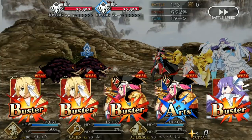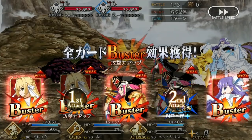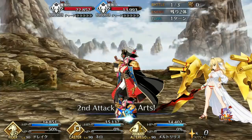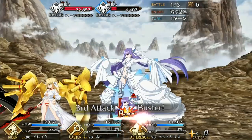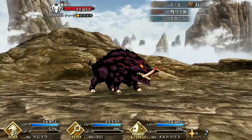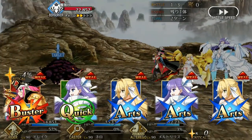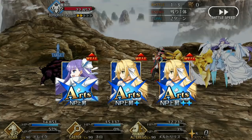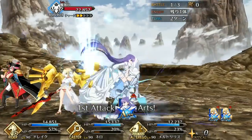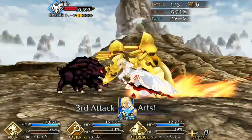Hey guys, Soberoni of G&A Reviews here with another Servant Spotlight, this time for Drake herself. As always, we'll be examining her stats and skills, as well as going over pointers on how to utilize her effectively, and an overall grade comparing her to how she stacks up to the other 5-star Servants. I've also covered every single other new Servant release with Okeanos, including the 3-stars, so please check those out after this video. All the links will be in the description box. Now, on to Drake's stats.